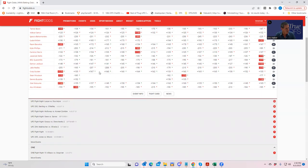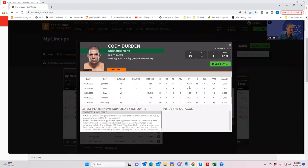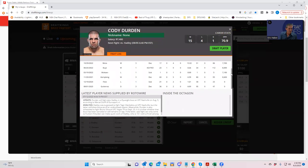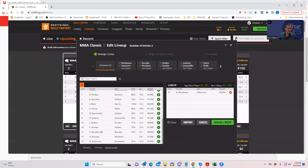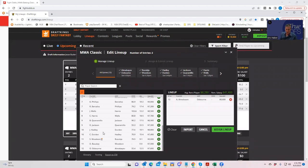Let's get to the other key fighter: Cody Durden. If you look at his game log, you'll see that he had 11 takedowns in his last fight, four in the one before that, five before that. He's a pure wrestler who's going to be going for all kinds of takedowns, which means he's going for all kinds of DFS points. Will he win? He's probably going to lose about 60-65% of the time. But when he does win, he's going to be extremely strong for your DFS lineups because his win condition is predicated on those takedowns.